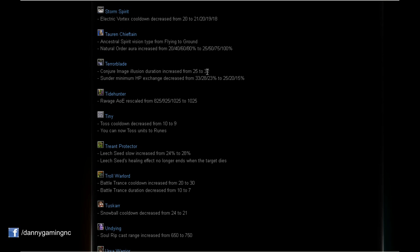Terrorblade: Conjure Image illusions duration increased by a few seconds, which is very good — we can accumulate more illusions, probably two for sure, maybe three. And Sunder minimum HP exchange decreased — unfortunately a nerf to Terrorblade's ultimate that makes it harder to use.